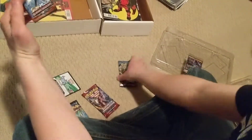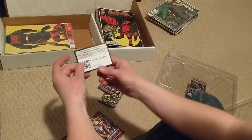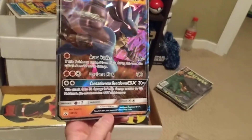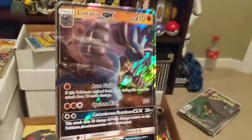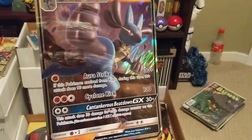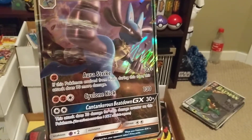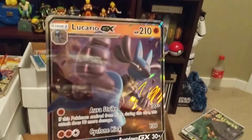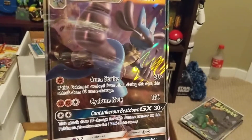There's some booster packs for everybody on the interwebs. There's the big card. Got Aura Strike for 30 plus — if this Pokemon evolved from Riolu during this turn, it does 90 more damage. And Cyclone Kick for 130. And Cantacruous Breakdown GX for 30 plus — this attack does 30 damage for each damage counter on this Pokemon, and can only be used once in the game. Nice.